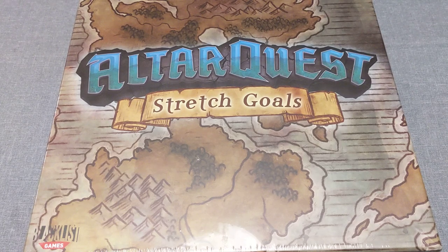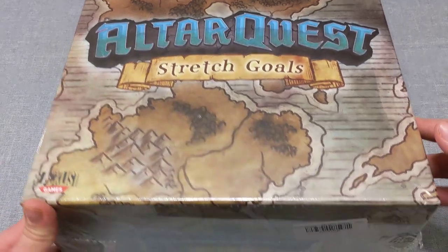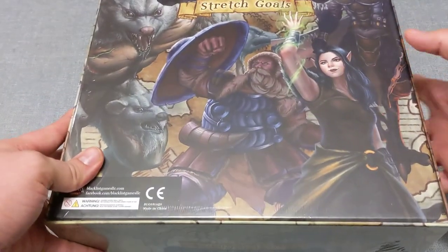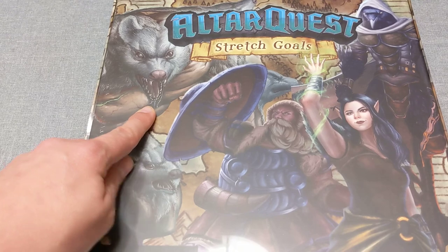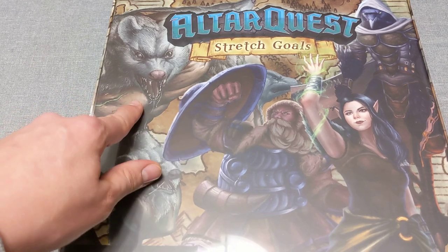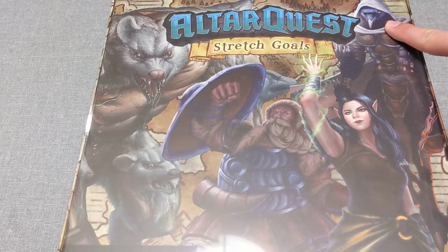Hey everybody, today we're going to be unboxing Altar Quest stretch goals. On the front we can see that it's brown — it's a very big box. On the back we have a picture: this mouse man looks very upset about something, he might be hungry. This guy with a beard and a shield who doesn't want him to eat, and she's doing magic of some sort with this green stuff, and that's the bird man.